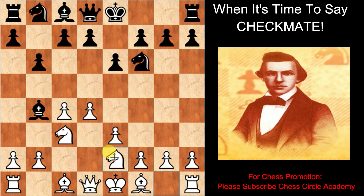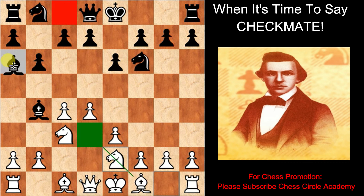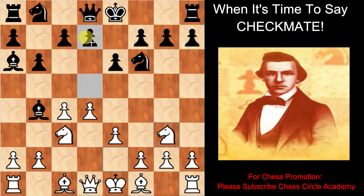Black plays the bishop on a6. White moves the knight on g3. Black moves the pawn on d5. The advance of the d-pawn is a good idea in general, but it is not suitable here. This is the wrong move — let's see how white exploits this bad move.